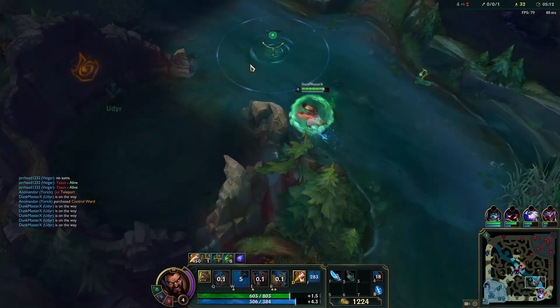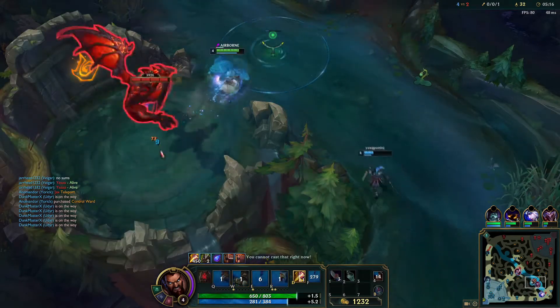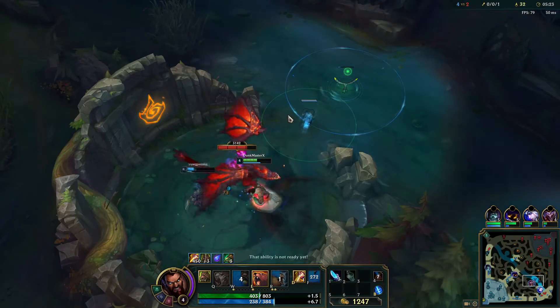Bot pushes with me. We saw them top, so they'd have to rush here really fast if they want to get here for the dragon. Get that bear to get right in there. So you want to just cycle Turtle, Phoenix, Turtle, Phoenix, Turtle, Phoenix.